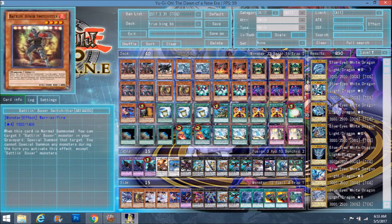Double Switch Hitter. We would play him at three if he didn't have this one condition. When he's Normal Summoned, you can target one Battling Boxer monster in the graveyard and special summon that target in any position — even exceeds — for free. The only problem is you cannot special summon any monsters during the turn you activate this effect except Battling Boxer monsters. That's why we only play two in this deck — because we play Kaijus, we play True Kings, there's a lot going on, and we don't want to limit ourselves to only Battling Boxers for a turn.